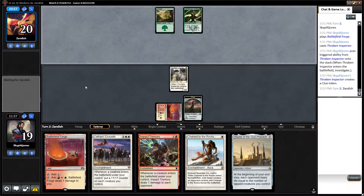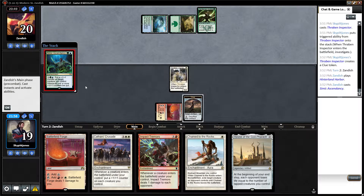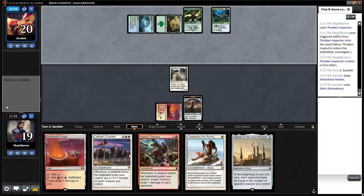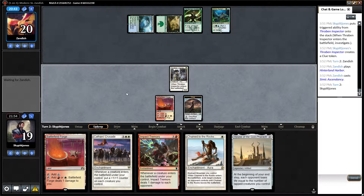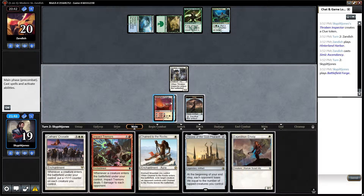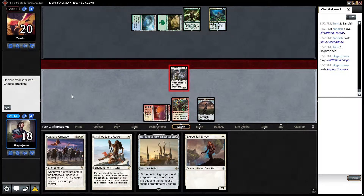We pass the turn. Opponent plays Simic Ascendancy enchantment. We'd really like to draw a Mountain — and nope. We play a Battlefield Forge, pay one, and play Impact Tremors, then get in for one damage.